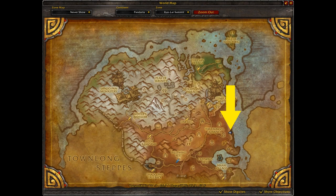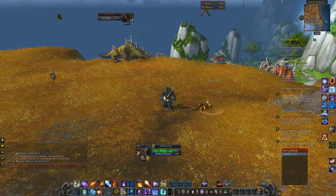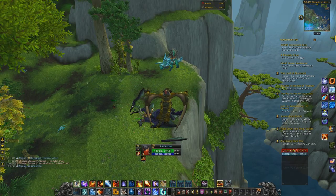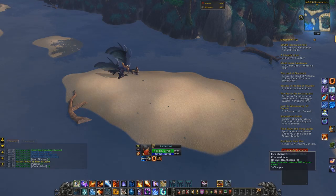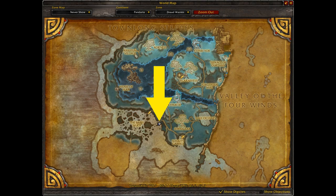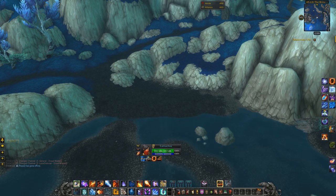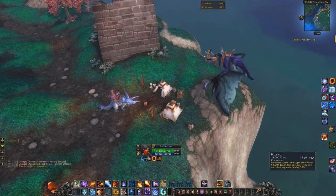The one in Kun-Lai Summit spawns right here and the location looks like this. The one in Jade Forest spawns right here and looks like this. The one in Krasarang Wilds spawns right here on this little island. The one in Dread Wastes spawns right here, and last but not least, the one in Townlong Steppes is right here — and each location looks like this.